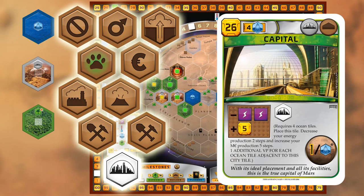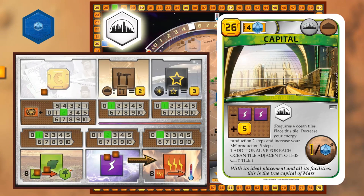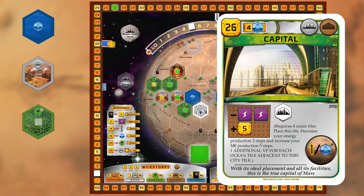Let's play Capital. Here is the card that plays the capital tile. It requires at least 4 ocean tiles. We pay 26 megacredits. We decrease our energy production 2 steps and increase our megacredit production 5 steps. Then we place the capital tile and receive a plant bonus from that area, and also 2 megacredits for placing it next to an ocean. And then it says: one additional victory point for each ocean tile adjacent to this city tile. So at the end of the game when victory points are counted, we need to know where this specific tile is located — that's why it's a special tile. And remember, because Capital is a city, it will also receive victory points from adjacent greeneries.